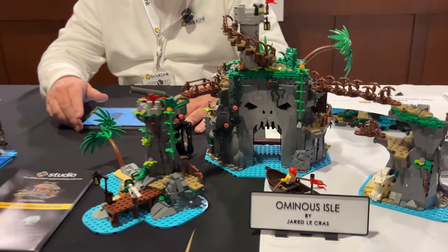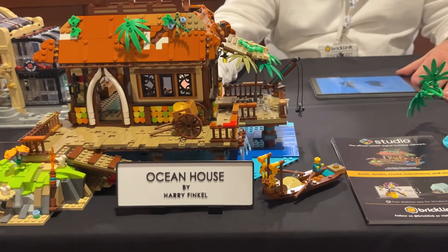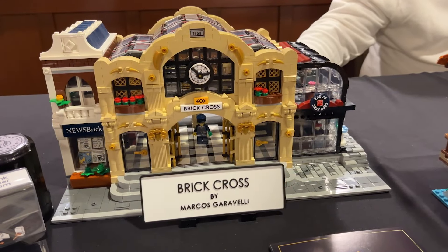This one's Ominous Isle, and it's almost complete. This one here we have is Ocean House, and it's pretty much complete too. There's a few substitute parts we have on that one. Then we have BrickCross.